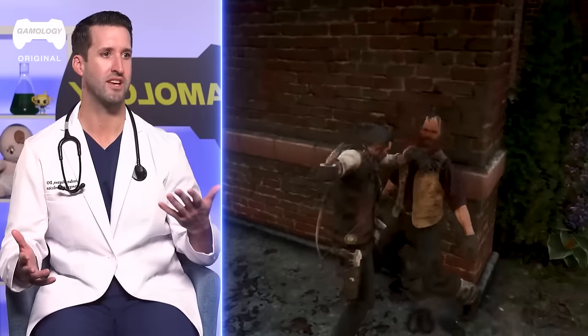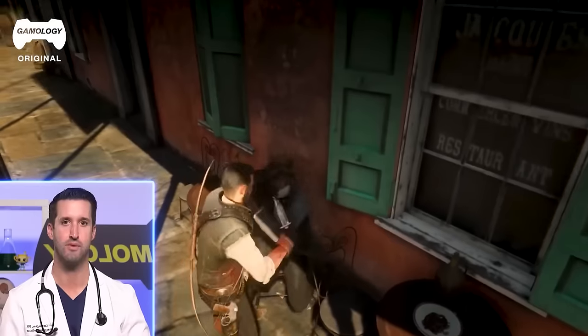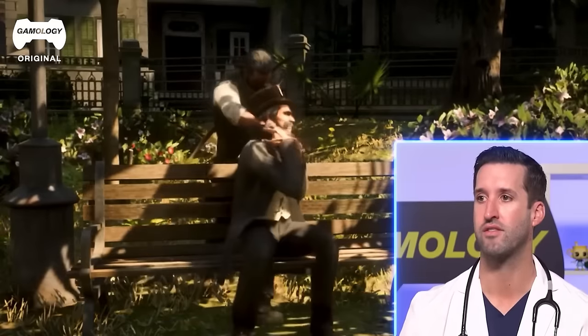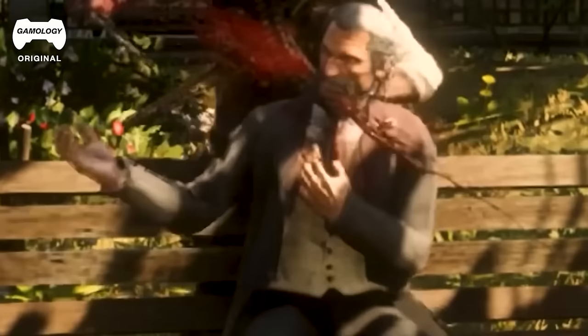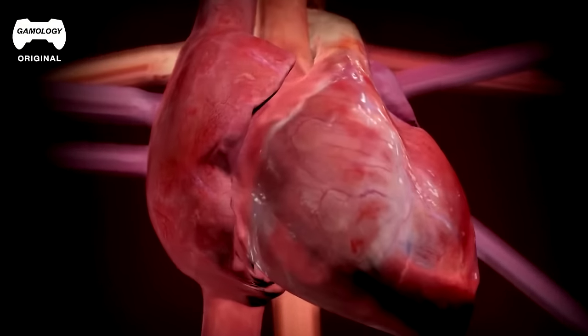Nice knife attack — sliced up on that right side of the carotid artery and bleeding out. At least he knows to kill somebody by hitting them in the carotid artery. For these individuals who die super fast, he's definitely getting the artery — you can see the big spurt of blood that comes out. The heart continues to pump until you actually die, so it's going to be pumping out a pretty good distance.